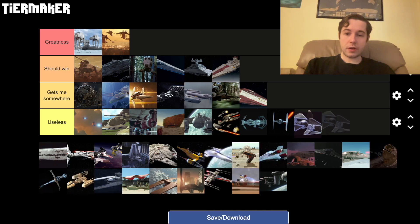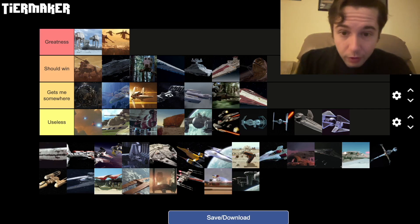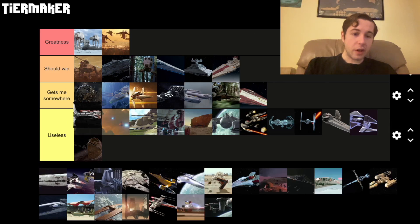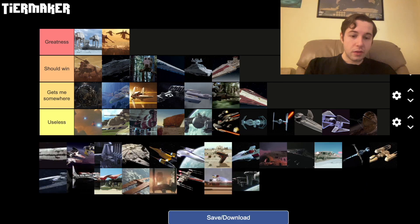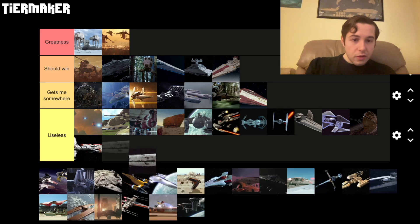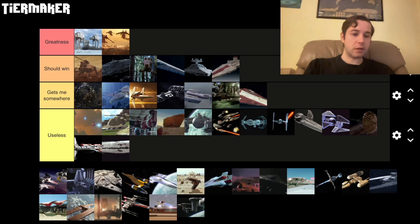There's another one to go down here. Can't even tell what you are. Is that even a ship? Oh, that's Dooku's little floaty thing. There is just a lot of these that I can't see. That's going in useless because I can't see what it is. Same with that — it looks like a birch tree from Minecraft to me.